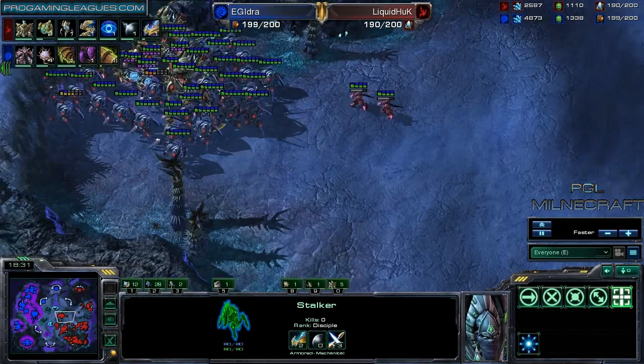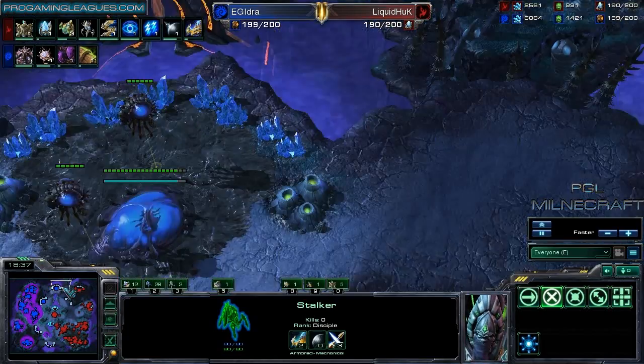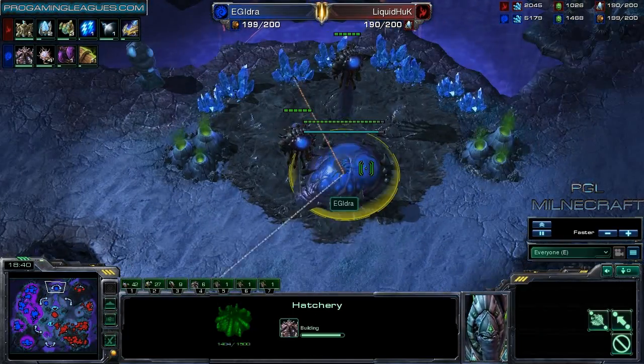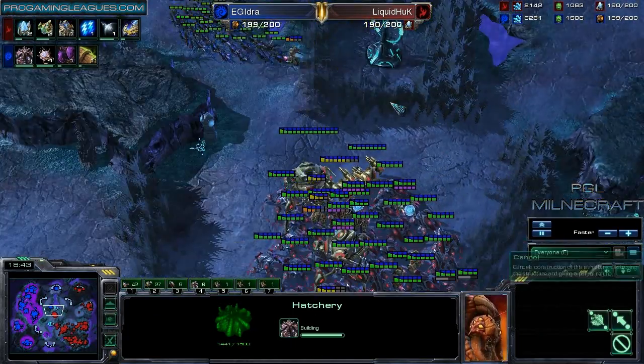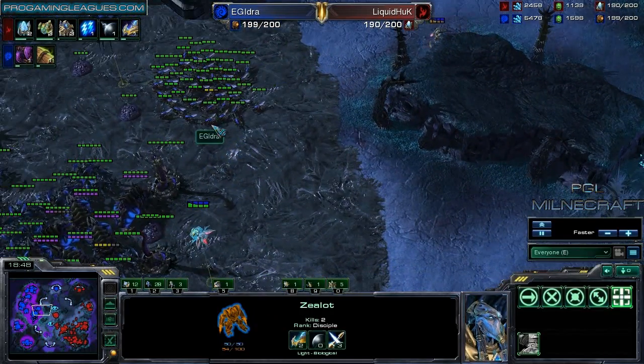That weapon's level 3, which is why Idra's getting the Armor Carapace right now. Not going to be super effective, but he's actually getting that expansion. That's a rare expansion to see get on this map. One poor Zergling gets fried by the Colossus.